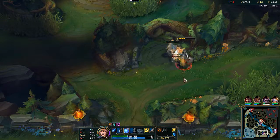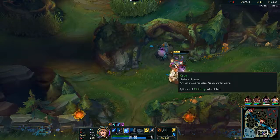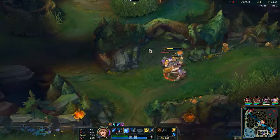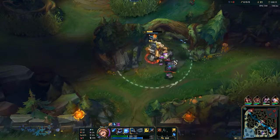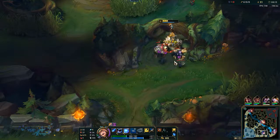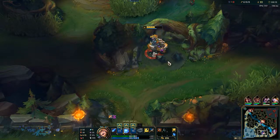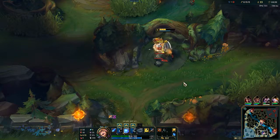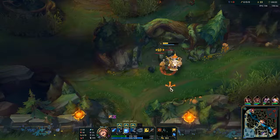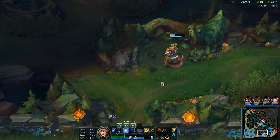Whoa, that animation is really cool - the W did so much damage to the chicken. Kane was bot lane at least, we saw him there. I don't know where to gank right now - top lane is winning so he doesn't need much assistance. Bot lane they are pushing quite a bit, and mid lane is doing the same, so I should just be farming right now.